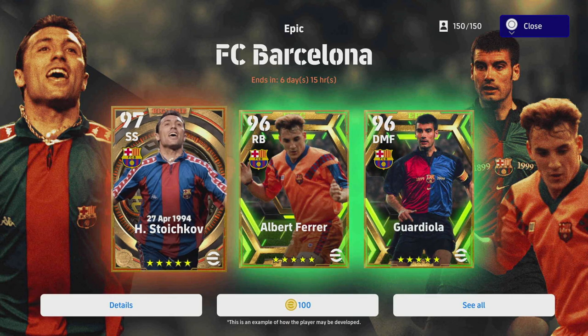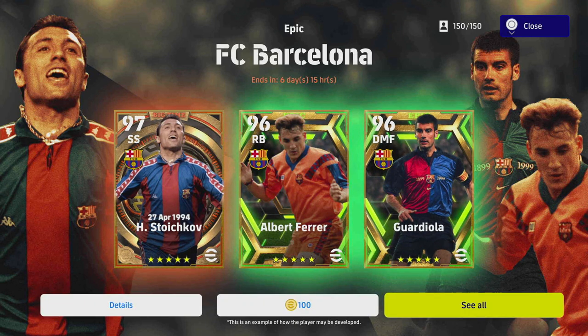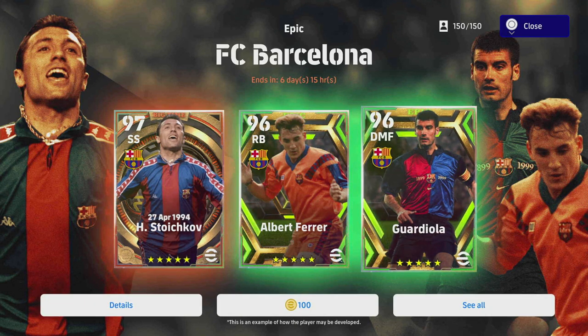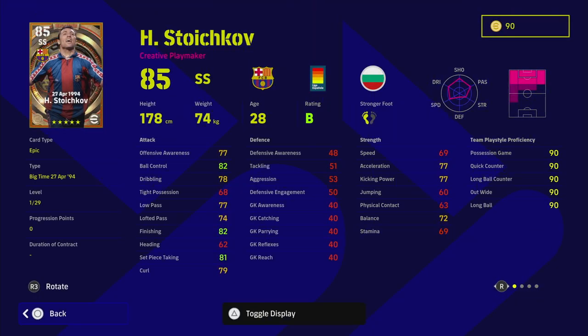The likes of Guti, Zico - we've got a lot of good players in that kind of position, same with Guardiola, but we'll get into it. Starting with Stoikov - obviously a fantastic player in his day. He's got unwavering form, really nice player skills: double touch, first time shot, dipping shot, through passing, outside curler, and low lofted pass. Those player skills should tell you exactly how you should train him. He goes up 29 levels.